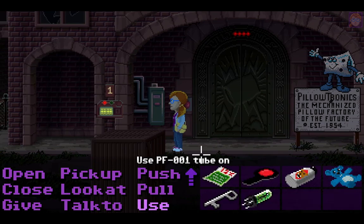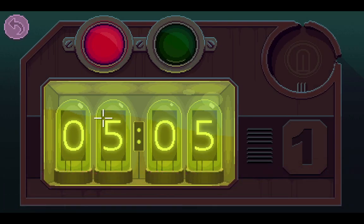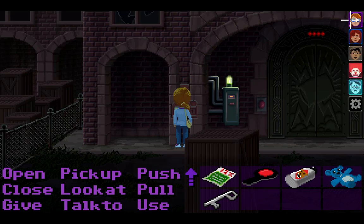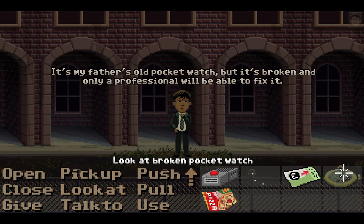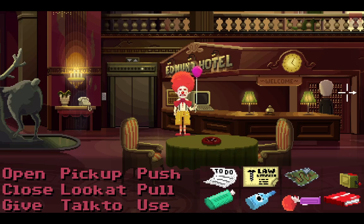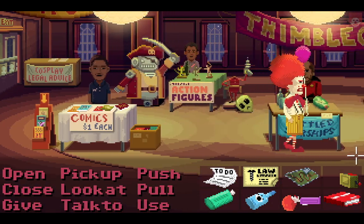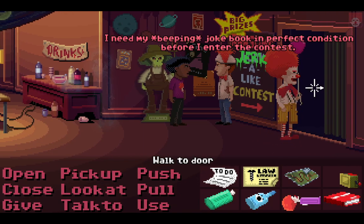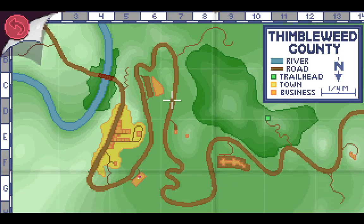We still need to repair the watch, I think. It fits perfectly. But what are we going to do with this? It's my father's old pocket watch but it's broken, and only a professional will be able to fix it. Can we go inside the show with you? I need my joke book in perfect condition before I enter the contest. I wonder where his joke book is — let's go back to the old circus.